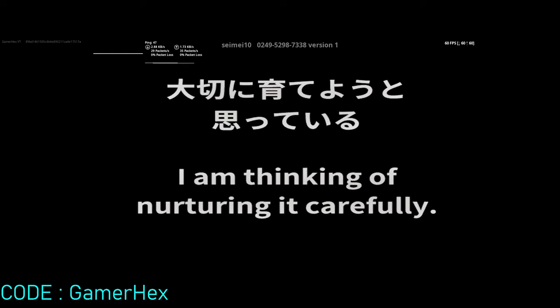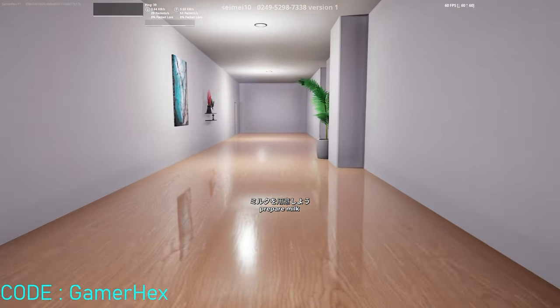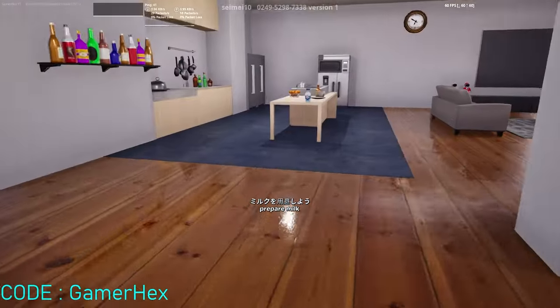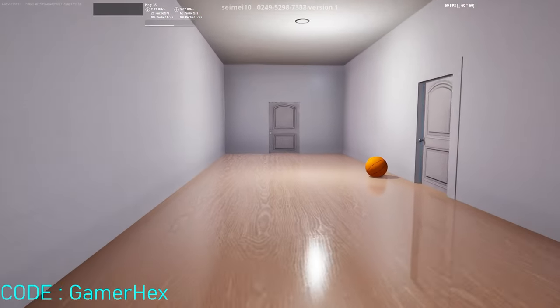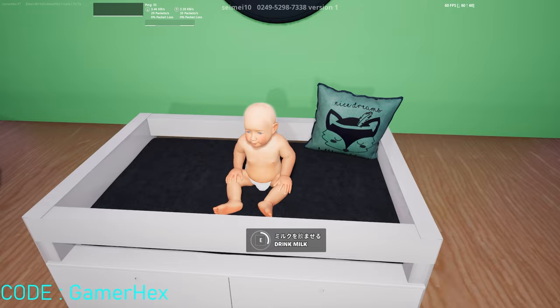I am thinking of raising it carefully. I will get the milk for it. Let's go downstairs to get the milk. Here you will find it in the living room, then we will come back to him. Give the baby his milk — it's really important.